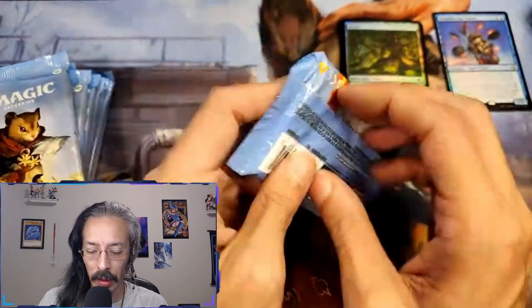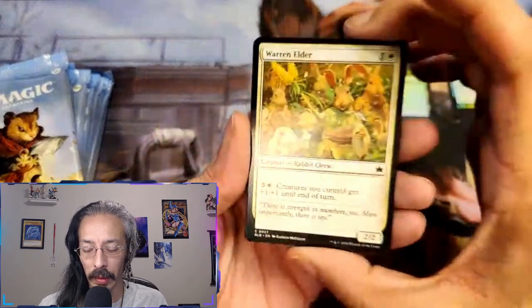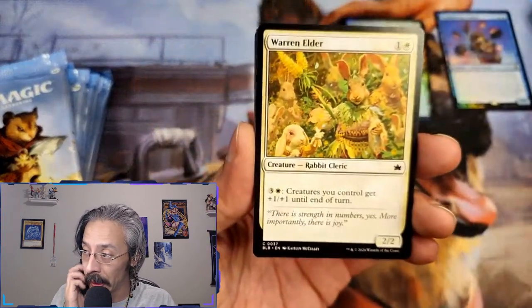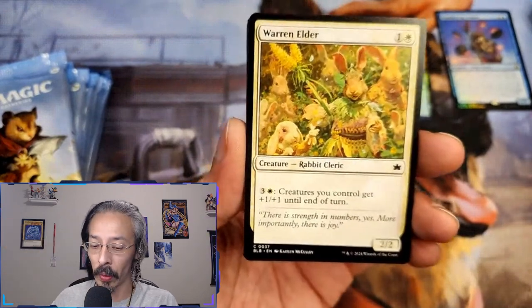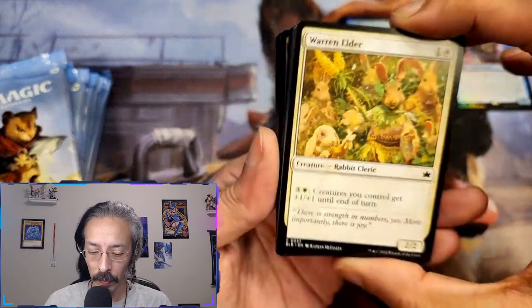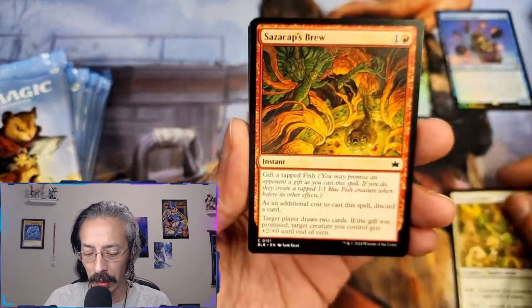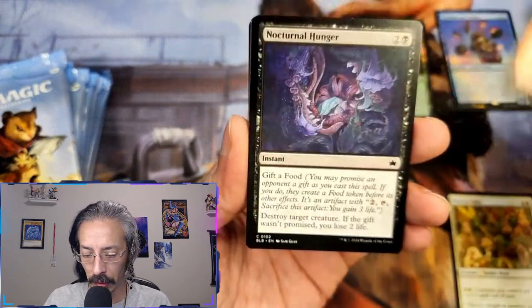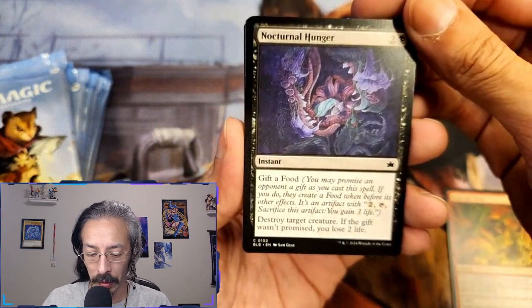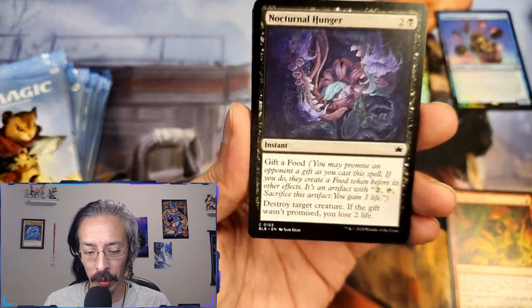I might be able to make a deck out of just this bundle and maybe this collector booster, because my partner Sammy has all four commander decks — she just hasn't opened them yet. We got a Warren elder, rabbit cleric. Nocturnal hunger — gift of food. You may promise an opponent a gift as you cast the spell.